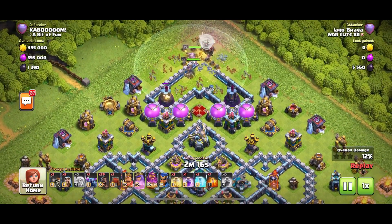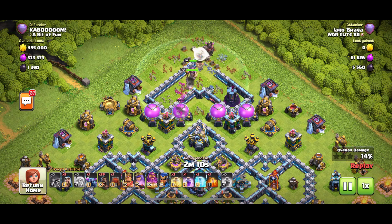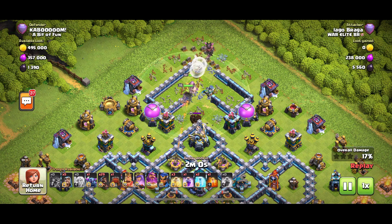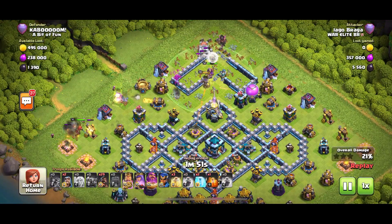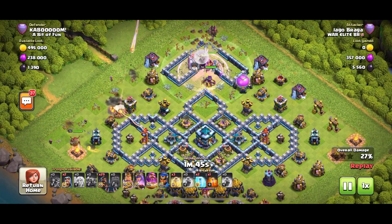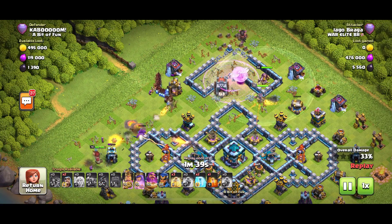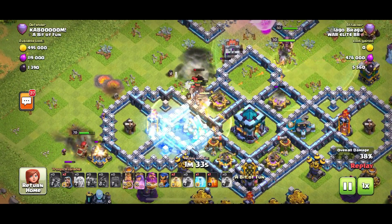These are pre-recorded and I commentate on them afterward. The internet where I'm staying is really bad — we've bought a new house, we're doing it up, and staying with family. Anyway, the Queen is trying to take out that Eagle Artillery. The beautiful Wall Wrecker is moving toward the Town Hall. Look at that line of Hog Riders — not for my base, though. They have three Heal spells, one Freeze, and one Poison.